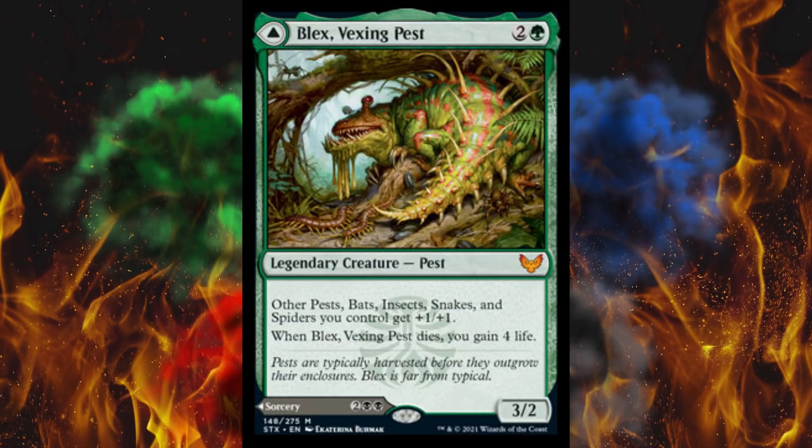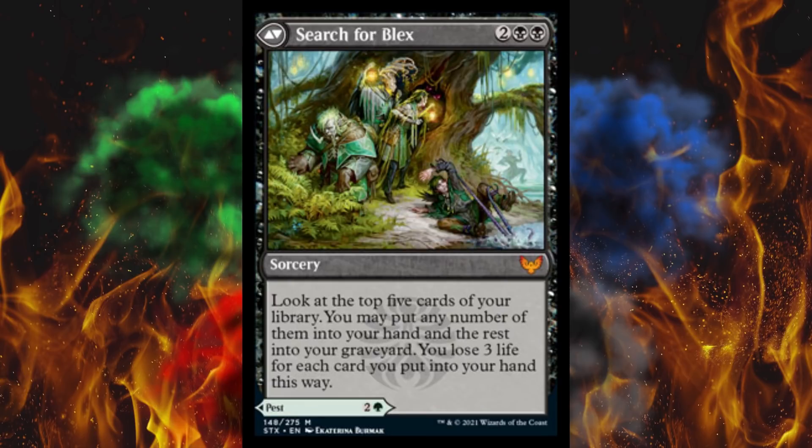On the back side we've got Search for Blex — a 4-cost black sorcery. Look at the top 5 cards in your library. You may put any number of them into your hand and the rest into your graveyard, but you lose 3 life for each card you put into your hand this way. Harsh. This still kind of strikes me as potentially a Death's Shadow card. Maybe.